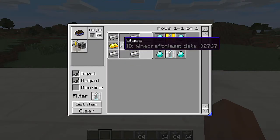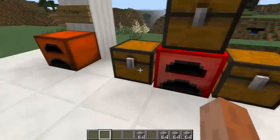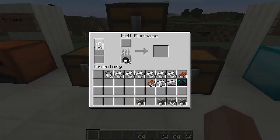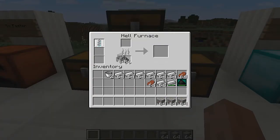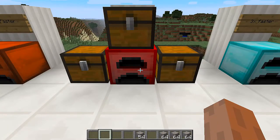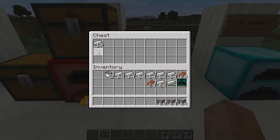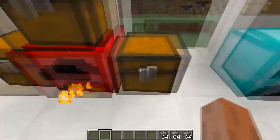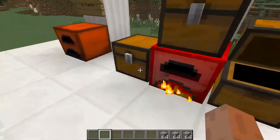To craft the auto output upgrade, you need iron, gold, and glass. What this does is it filters your smelted output into a connected chest. If you have too much output and you want to keep adding items to smelt, it will automatically push the finished items into a chest — great for use with a larger mod chest as well.